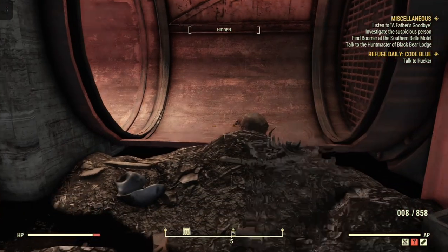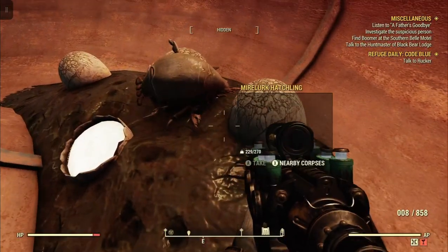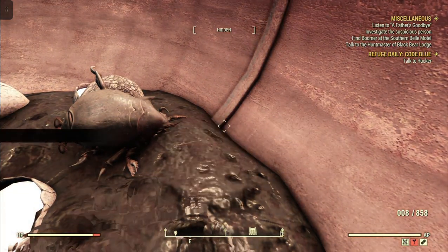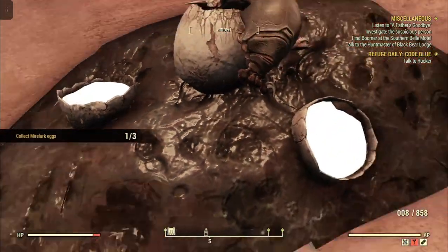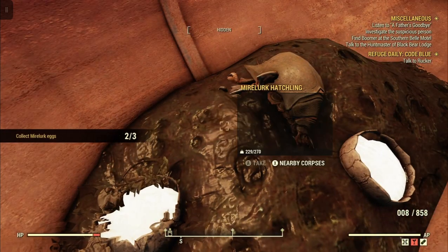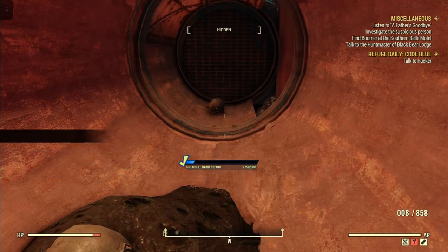You go inside, there will be the odd Mire Lurk hatchling, and there will be 3 eggs here — 1, 2, 3. There you go. Collect Mire Lurk eggs, 3 for 3. Easy as that.